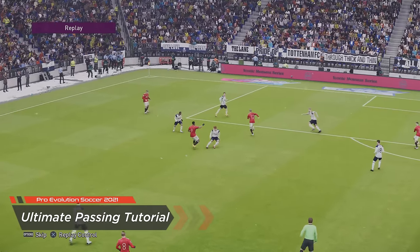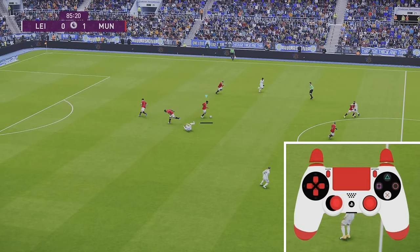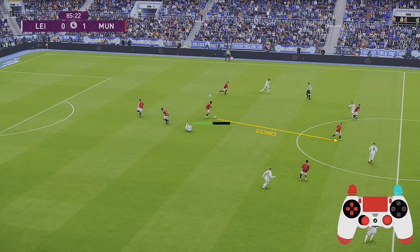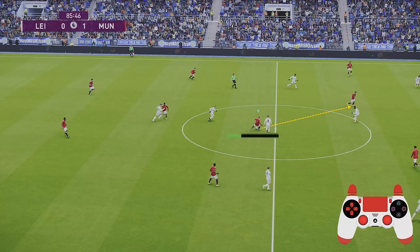To pass the ball, all you need to do is tap X and that is your basic standard pass. Aim the left stick before powering up, and the power is really important. A lot of people make this mistake about getting the wrong amount of power, so we're just going to be looking at some examples of how much power I'm going to be putting on these passes.